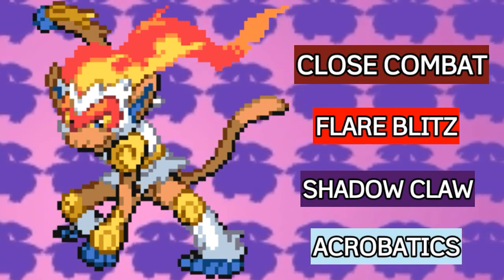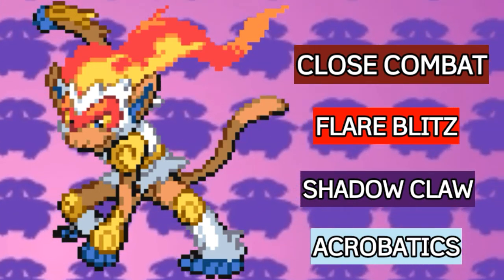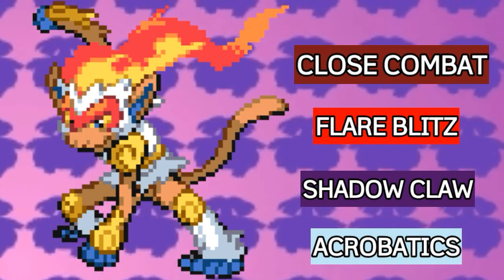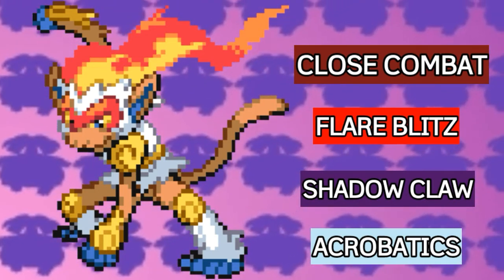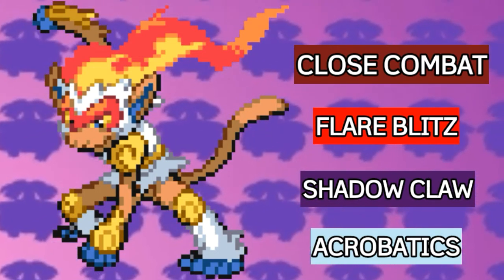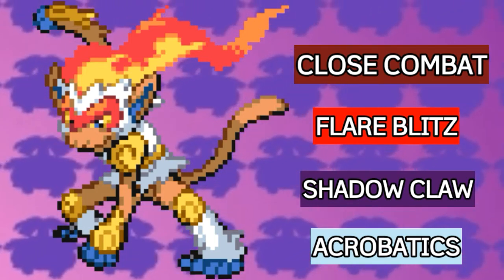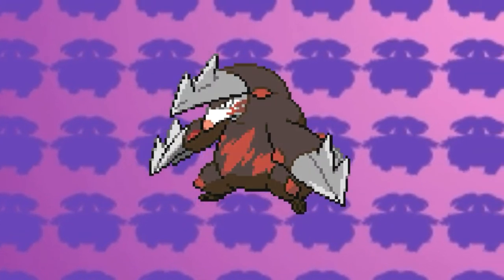Infernape's moveset will be Close Combat, Flare Blitz, Shadow Claw, and Acrobatics. Flare Blitz and Close Combat are for STAB. Shadow Claw is for covering psychic type Pokemon, and Acrobatics is for utilizing its high attack stat. If it does not hold an item, the attack becomes a whopping 110 base power. That's it for my starter Pokemon.